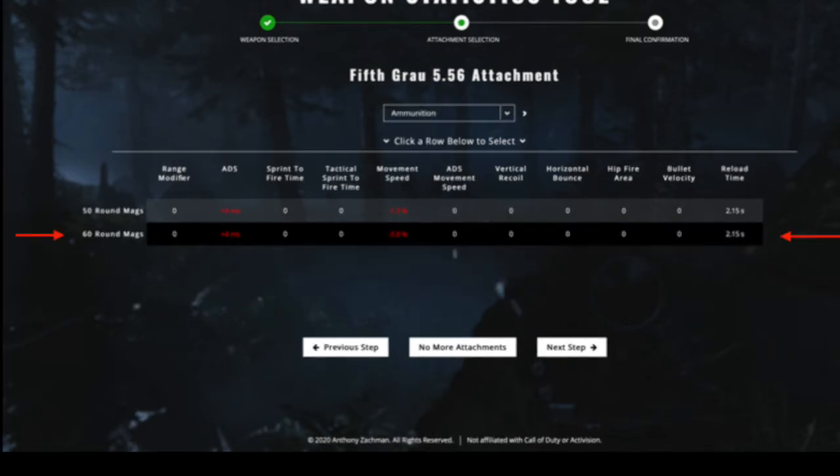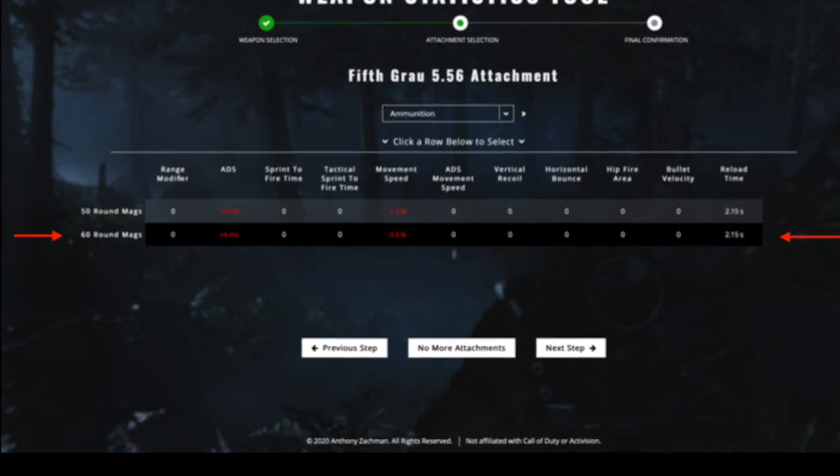Last but not least, the magazine. In Warzone, you have to use the 60-round magazine because the ADS time difference between the 50-round and the 60-round — as you can see with the True Game Data statistics — is the same. So use the 60-round; it won't be a problem in your fights because you will be fully loaded.